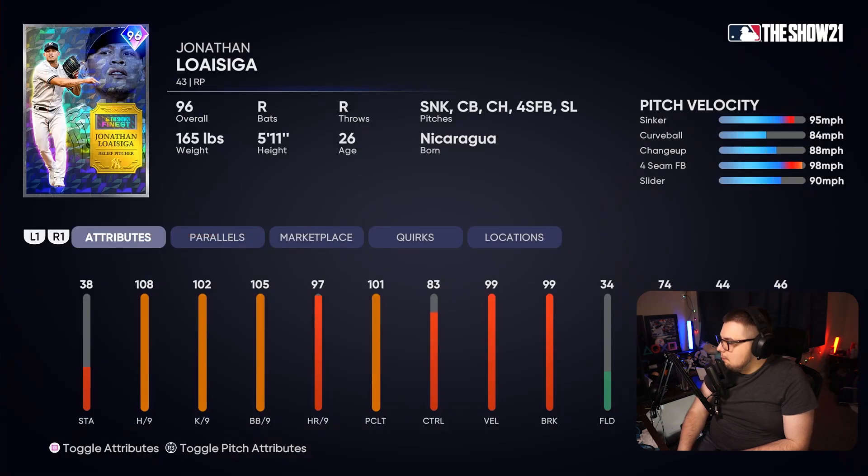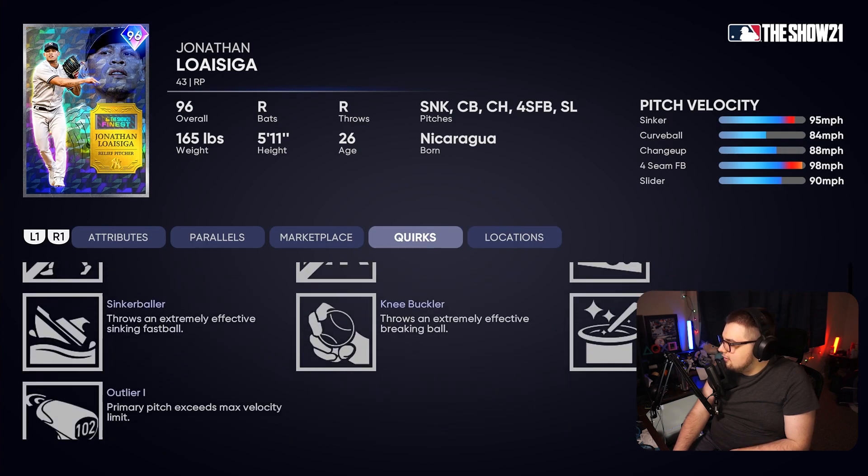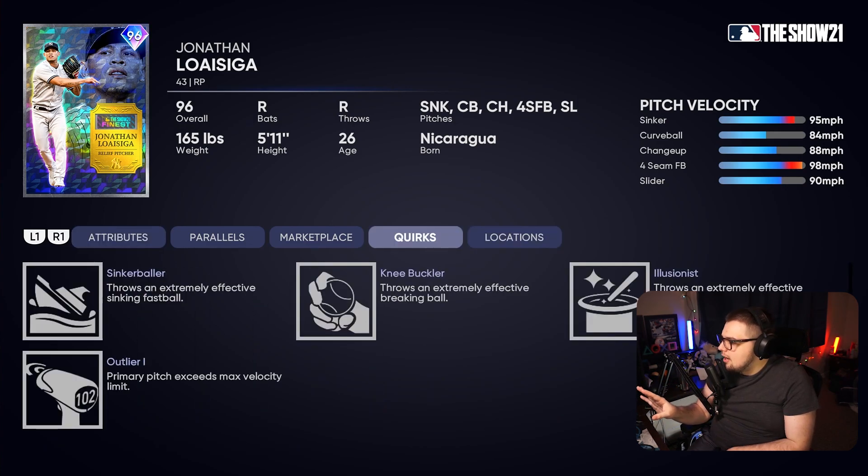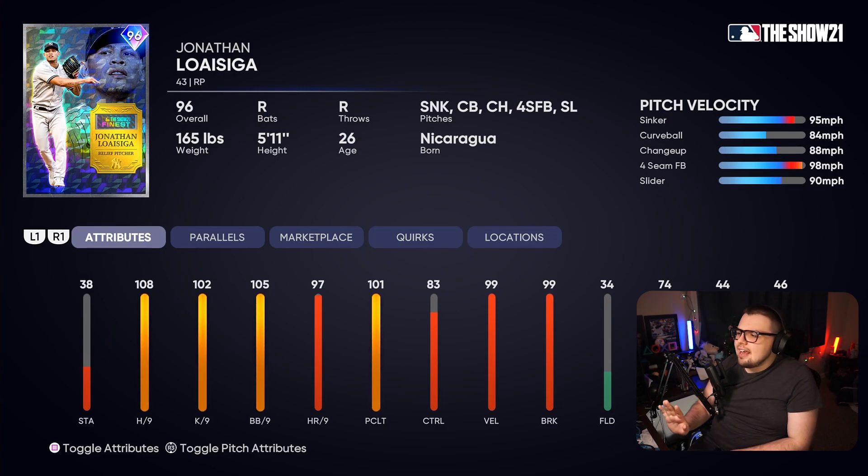My personal favorite card of the bunch may be Jonathan Loizaga. He's got outlier on the sinker as well, and his curveball should be absolutely cheddar — he's got 99 break on it. Loizaga's curve is filthy, and they also gave him a slider with great velocity. He's like Whitlock but with a little better hits per nine and one more pitch in that curveball, which could be really valuable. No Yankee fan bias — he could be a lot like the Clay Holmes card and just be absolutely nasty.